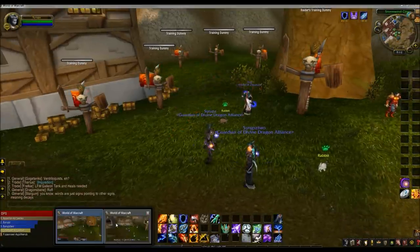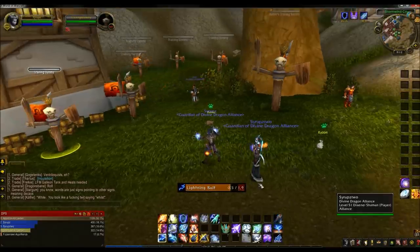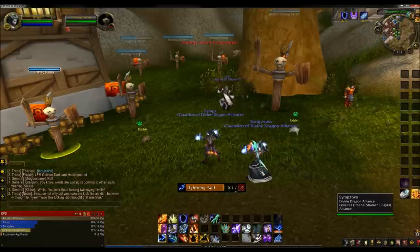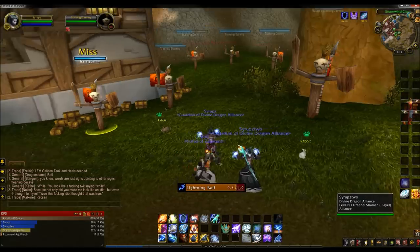Here's the first one and here's the second one. They are both shamans, level 51 at the moment. And as you can see, they both should attack at the same time — there we go. They both attack at the same time and do the same abilities at the same time. Pretty good.